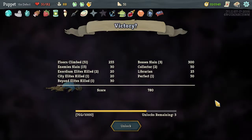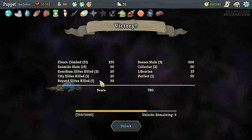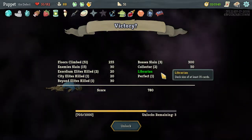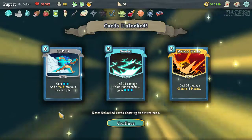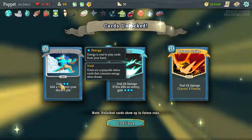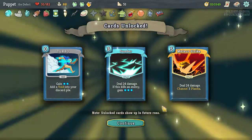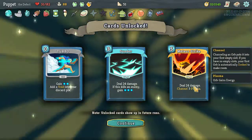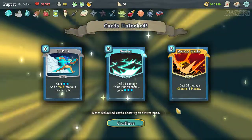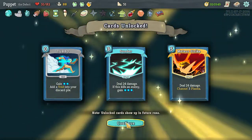Cool, got some unlocks. Not too bad — 51 floors climbed, 15 enemies slain, 2 Exordium elites, 1 City elite, 1 Beyond elite, 3 bosses. Perfect: defeat a boss without taking damage — I didn't realize I got that. Cards unlocked: Turbo — gain 2 actions, add a Void into your discard pile. Void cards are unplayable and consume energy when drawn, that's not great. Slender: deal 24 damage, if this kills an enemy gain 3 energy. Meteor Strike: deal 24 damage, channel 3 Plasma — that's really cool. Plasma gives you more energy. I had a really good selection of relics this time so that helped quite a bit.